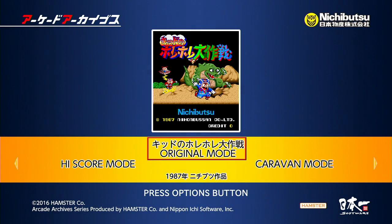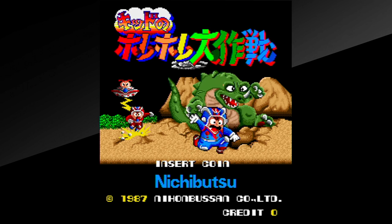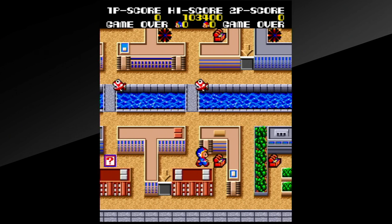We're starting with this one called Kid no Hore Hore Daisakusen - I might have that wrong. Did this come to the US in any form? No, but a version of it sort of did. This game came to the Famicom with some changes that made it more of a puzzle game, under the name Booby Kids. I did not play a lot of Booby Kids. That game got released and ported around to some other computers - it's you know, like booby traps.